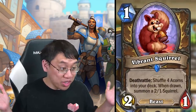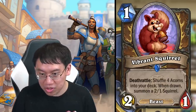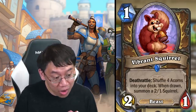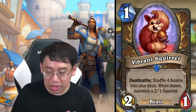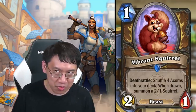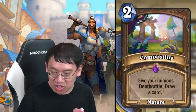Vibrant Squirrel — one mana two-one beast with deathrattle: shuffle four acorns into your deck. When drawn, summon a two-one squirrel. High potential — if you draw even a single one of those acorns you're getting massive value. This seems intended for a deck that draws a lot of cards while also being swarmy.